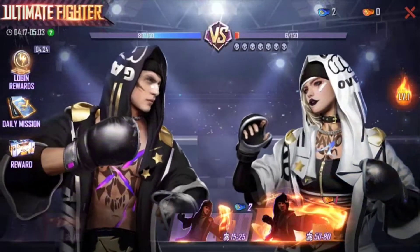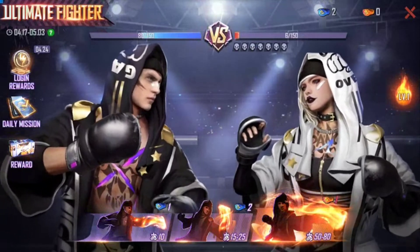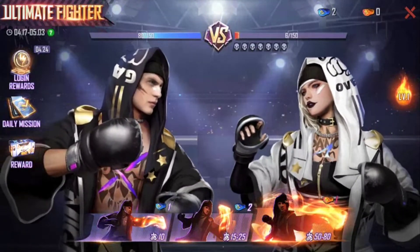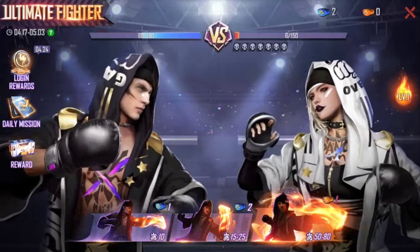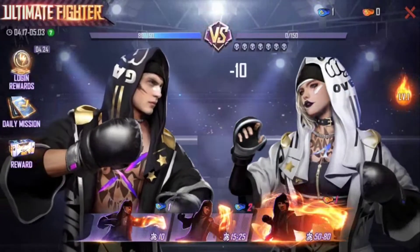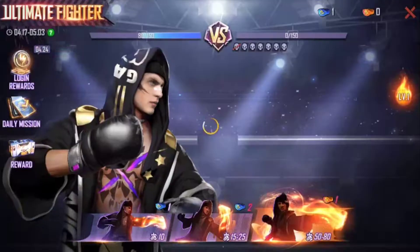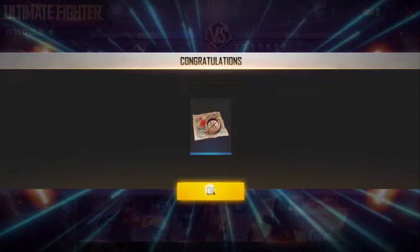Here we have blue bloods collected, and we have two blue bloods collected from the last square. We will use one here because we need to, and we get a green box - now we open it and have another one.